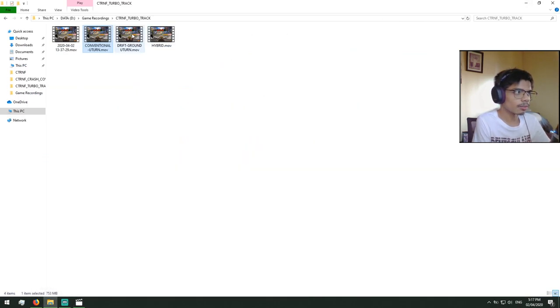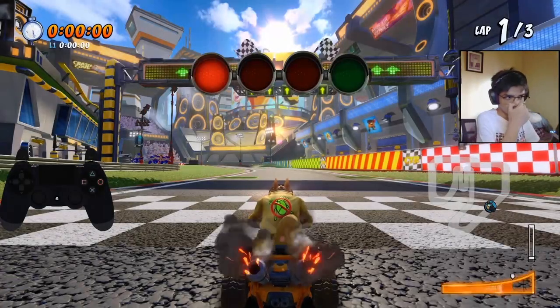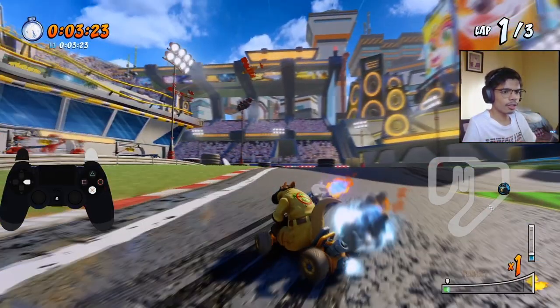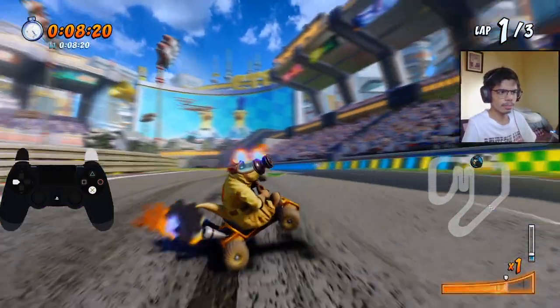If you have any questions just let me know in the comments. Next we proceed to the second method, which is U-turn without jumping, or grounded U-turn — and for this one I use drift. I'm just going to let it play. The areas where I boost are almost exactly the same as with speed.